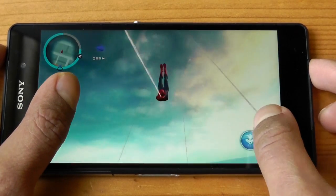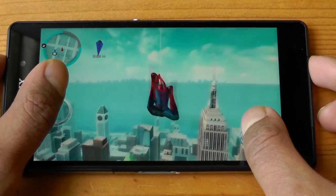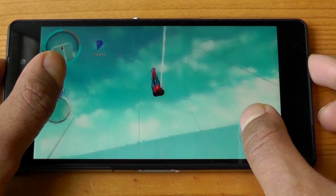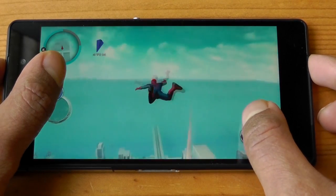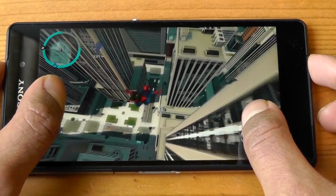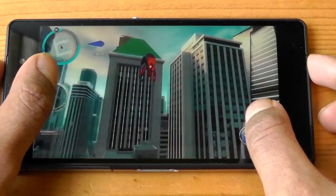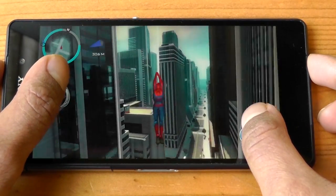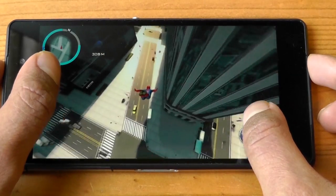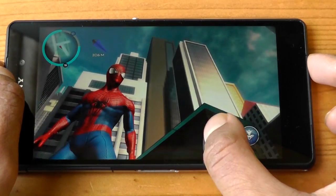The Galaxy S5 was very, very laggy in this respect. Now I'm trying to show an interesting quirk — I'm swinging in the sky and attaching my webs onto nothing, onto a blank sky. They're trying to make you believe you're attaching webs onto something — was I attaching them onto airplanes the whole time? But the game is still very smooth, not lagging, running around 50-60 frames per second. During combat it hits 60 fps. I can definitely recommend playing this game on the Xperia Z2.